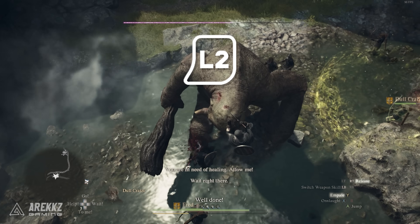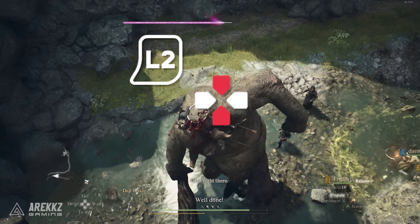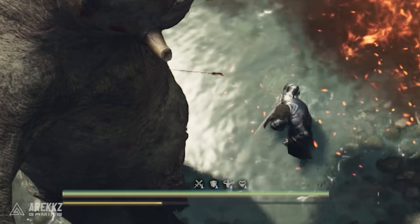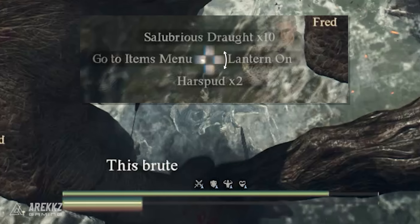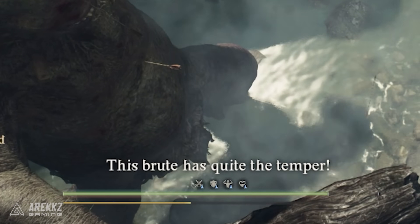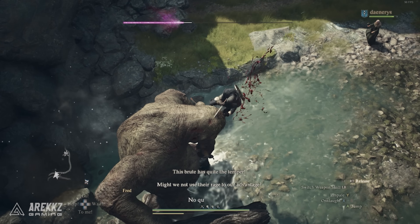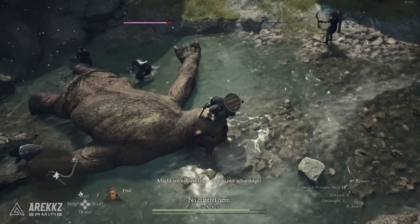By holding down the left bumper, you can also use up or down on the d-pad to quick-use stamina or health consumables — up is for health and down is for stamina. The stamina one is extremely useful when clinging and climbing on monsters, because your stamina constantly drains when you do this, so you can use this shortcut to keep topped up, which is very helpful.